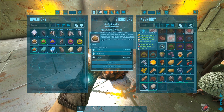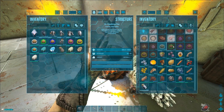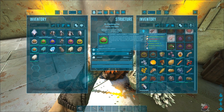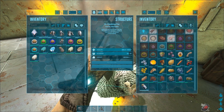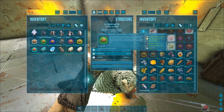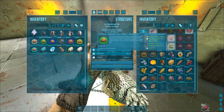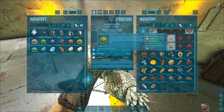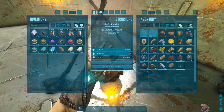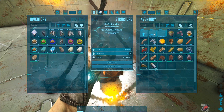I will link you the list down in the description, so make sure to check it out. Then we have the simple kibble - you need cooked fish meat for that, and a small egg. We have the compi egg for that, and of course some berries, carrots, and water. The carrots, the corn, and everything else you can find in just small villages on one field most of the time - they'll all just be right there, so you don't have to go into multiple villages.